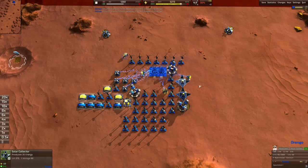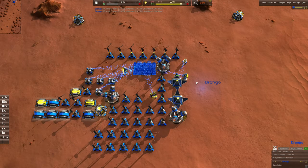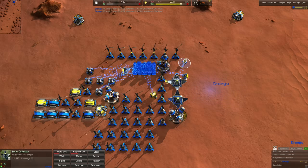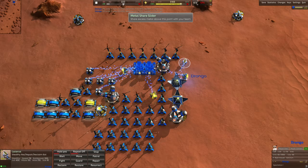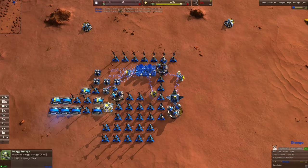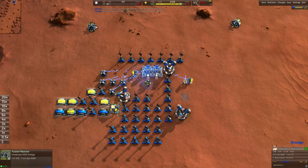All five construction turrets are contributing. We're making sure our Lazarus is in position to pull out the solar collectors, which we almost always will need. We can leave them down to 1-2% and pop them when needed, keeping energy running the whole time. Our energy storage gets reclaimed too - drop the slider all the way down before you pick it up. Our timing on this fusion reactor is not too bad.